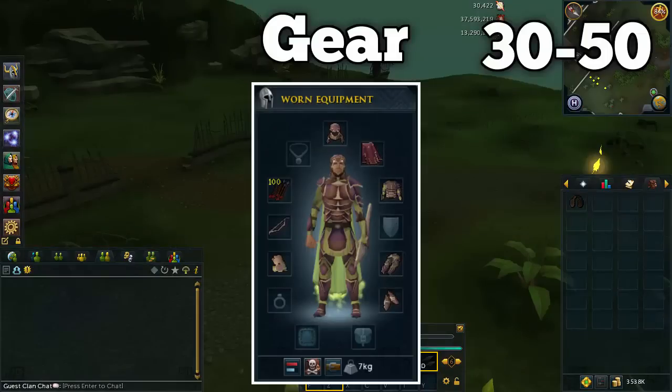For the level range of 30 to 50, this is the gear we'll be using — it's called carapace armor and you need 30 defense to wear it, so if you're training defense alongside range you should have that covered. You'll also need a maple short bow and mithril arrows. All of this is really cheap so money should not be an issue at least not until much later in your range training.